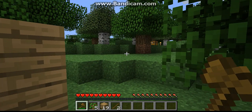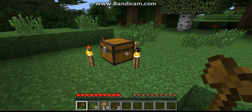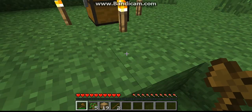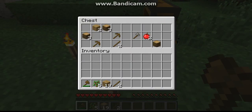When you first create the world there's an option called Bonus Chest and you can click it on or off. For your first time playing Minecraft, you probably wanna have it on. In the chest there are various things that can help you: apples — that's a good source of food — wood, axes, pickaxes, and sticks.